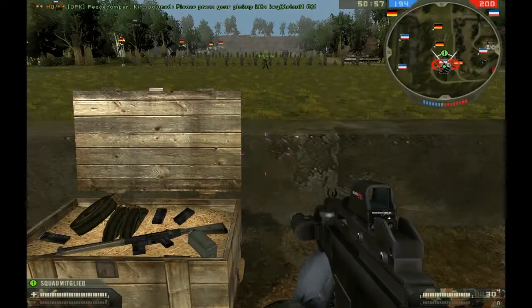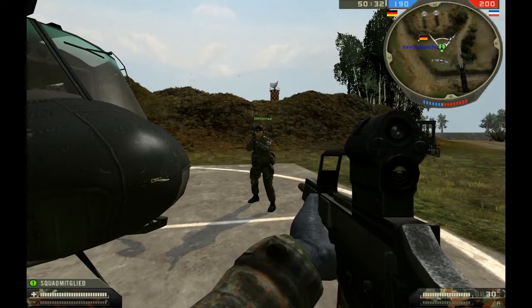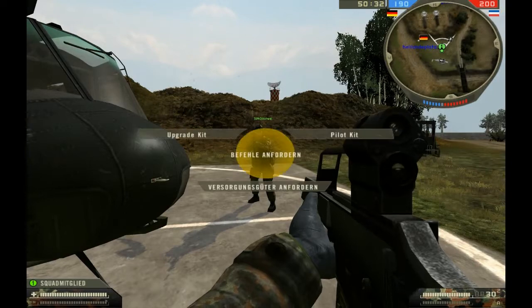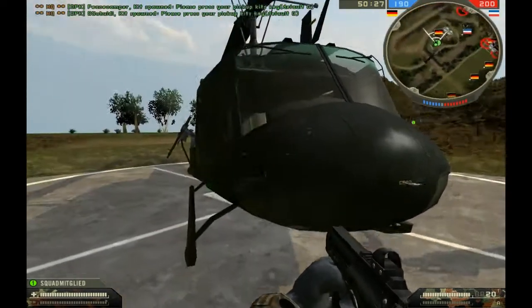If your squad leader isn't around, you can also request upgrade kits near an ammo box. To request a pilot kit, select Pilot Kit instead of Upgrade Kit in your menu. You need to be near a helicopter, plane, or a squad leader for this to work.